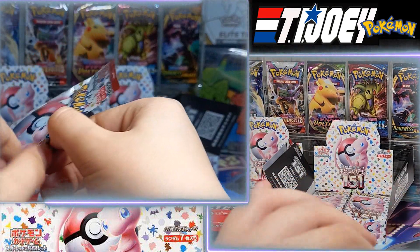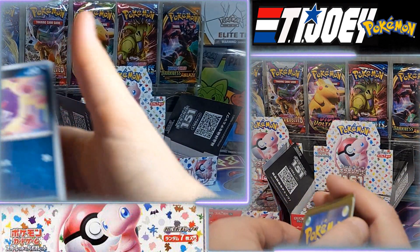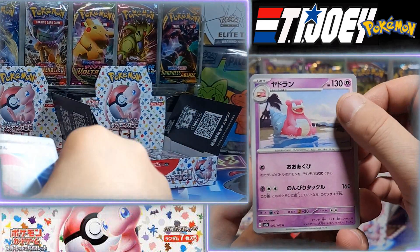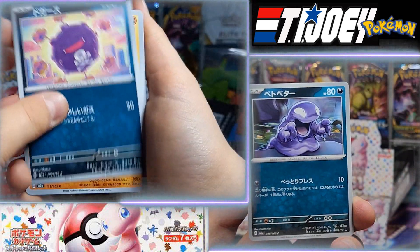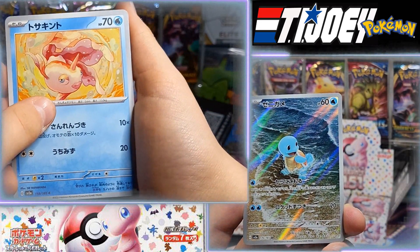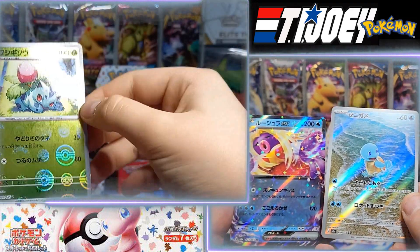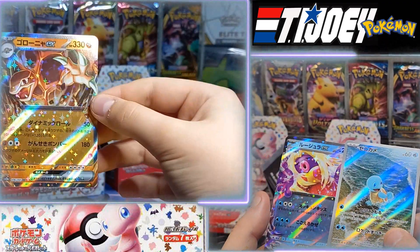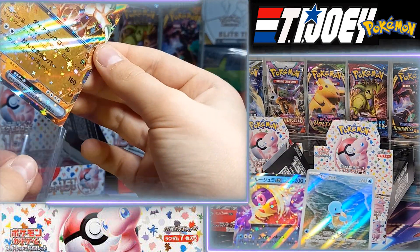The first pack that opened quickly! I got a Seadra, Gastly, Goldeen, Jinx. I got another Master Ball. Something — it's a Rock type, number 76. That should be Golem. Yeah, Golem.